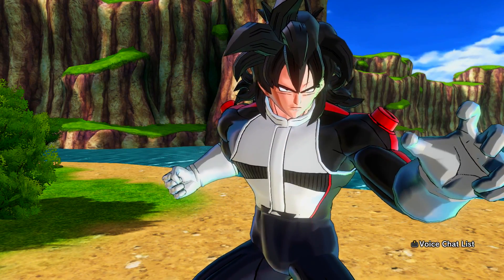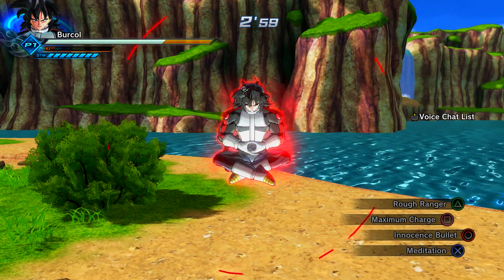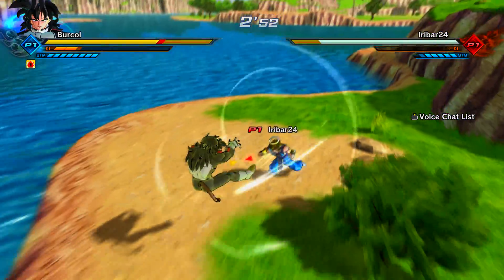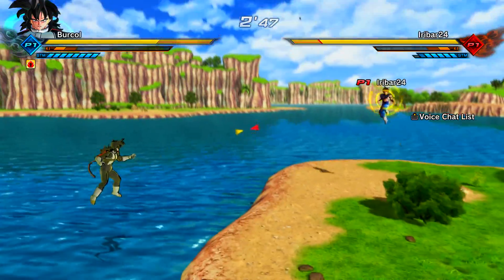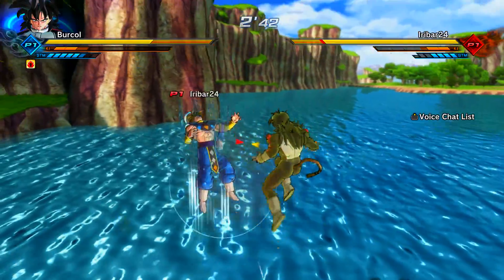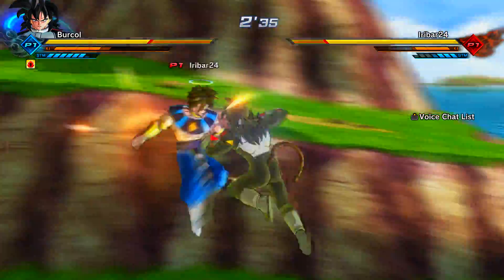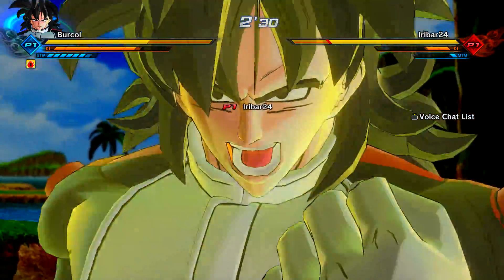That's why I'm also running Energy Zone as my secondary Ultimate — it's the only attack in 1v1 PvP that any CAC can use to recover health. Of course, if you are a Majin, you can use Quicksleep or Purification, then Quicksleep — that is, as of right now, exclusive to both female and male Majin CACs.